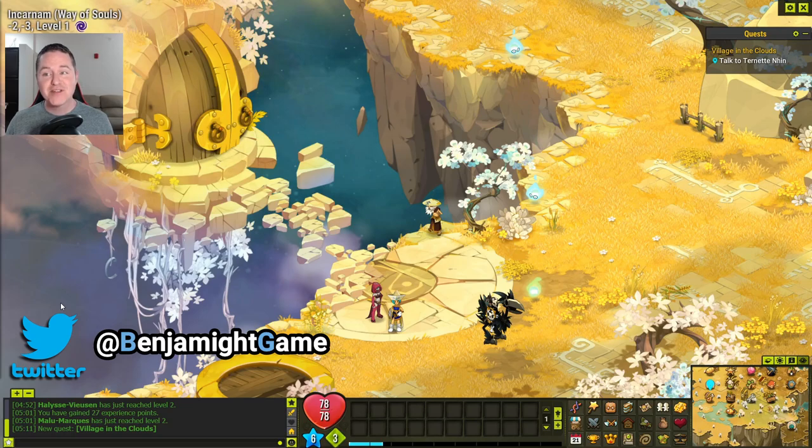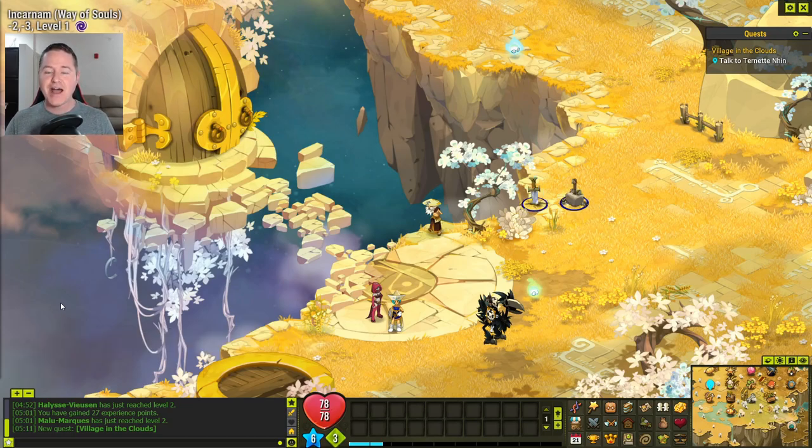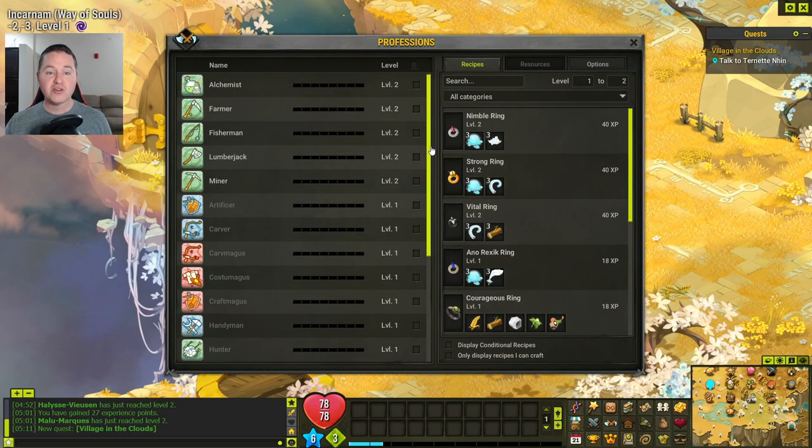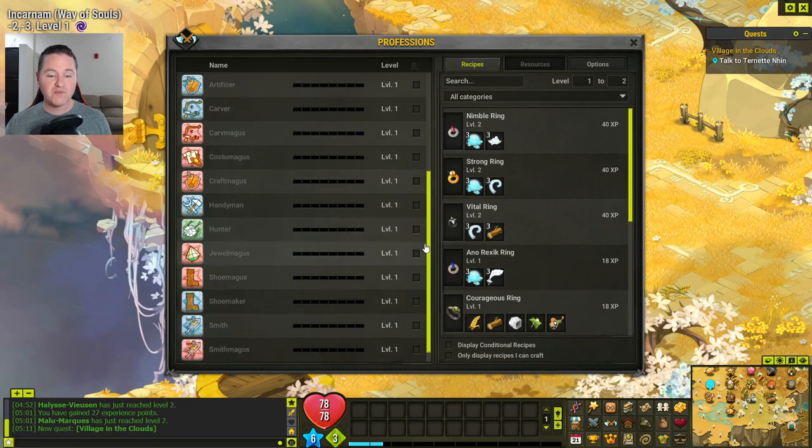Again a massive topic, so I'm going to make this as brief and quick as possible, but I'm going to give you enough information to know how to do it and to progress on your own. If you come down here to the little crossed axes — or you can press J on your keyboard — that's going to bring up the professions list. Your character can level in every one of these professions.